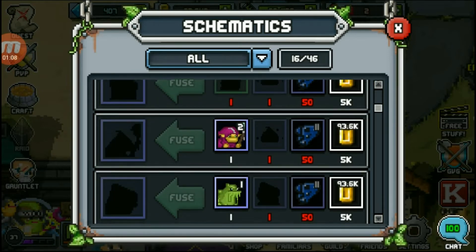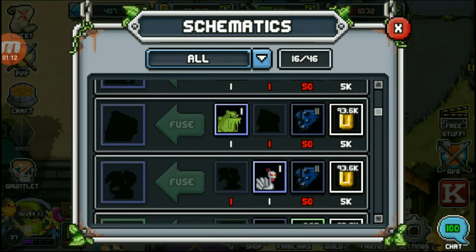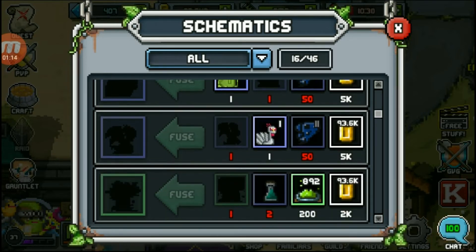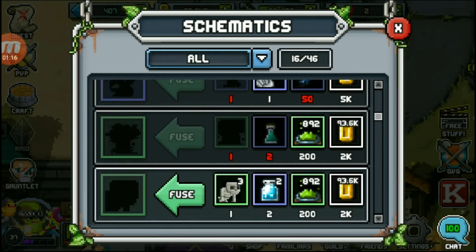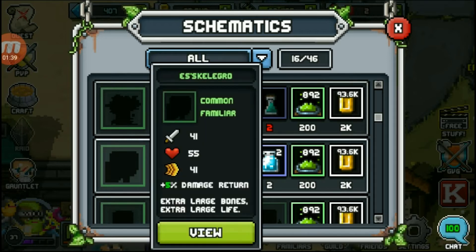Let's go ahead and take a look at the ingredients I collected for this possible fusion. 2,000 gold is needed, 200 common material, 2 rare material, and a familiar named Eskeletoe, and the schematic. All this will combine to create another familiar named Eskeletoe.